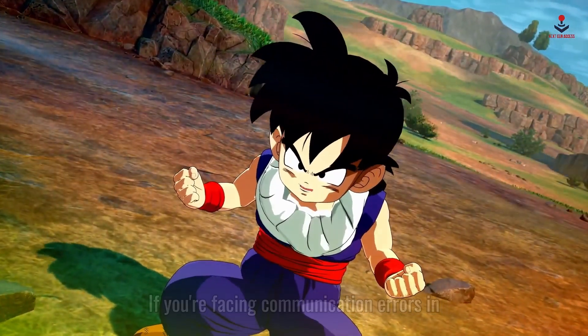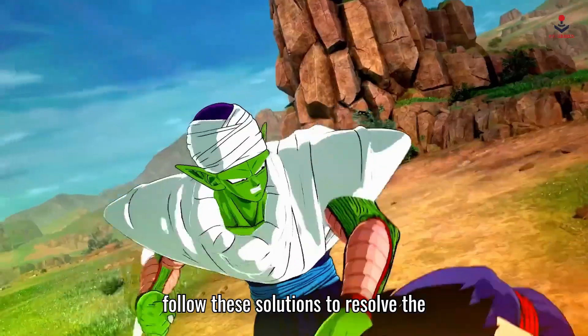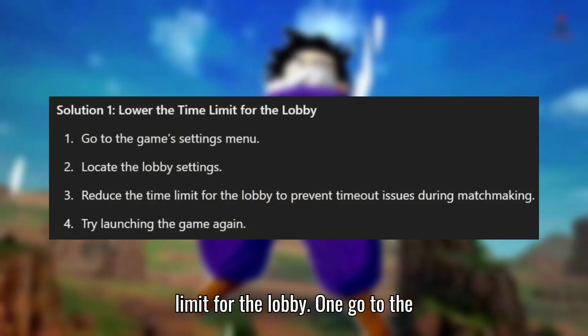If you're facing communication errors in Dragon Ball Sparking Zero, follow these solutions to resolve the issue. Solution 1: Lower the time limit for the lobby.